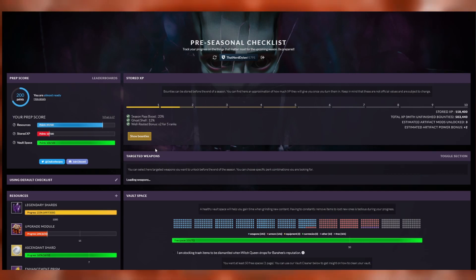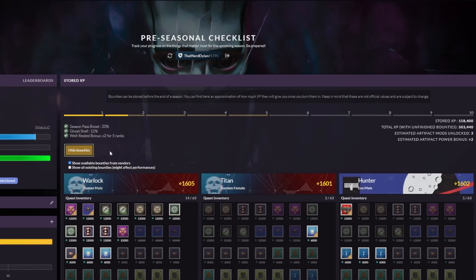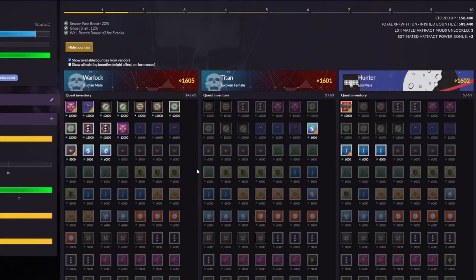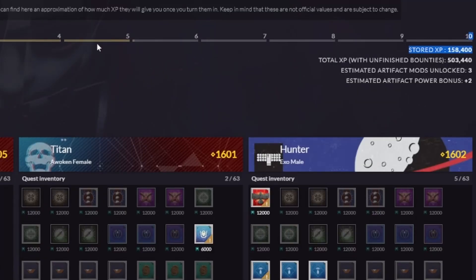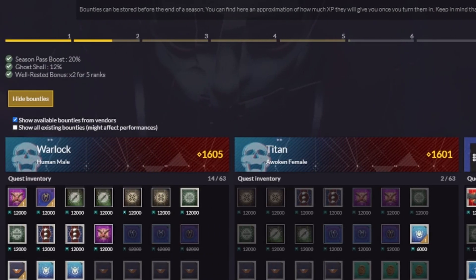The best thing this tool has to offer is this dropdown right here that shows every available bounty as well as which ones you've completed on each character. Not only that, but this progress bar at the top also shows not only your total stored XP, but also how far into the Season 20 season pass you'd be if you turned in all of your bounties right now.